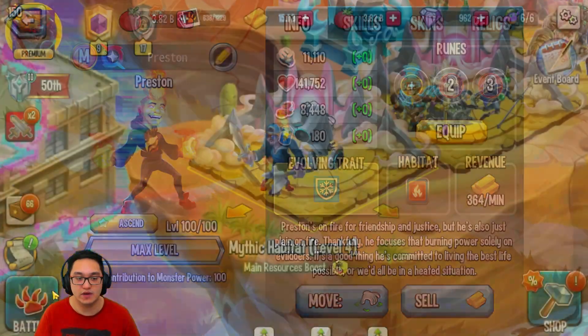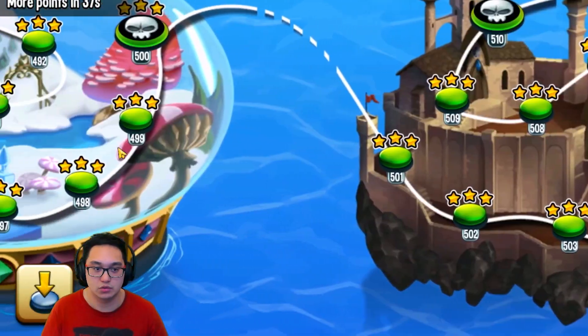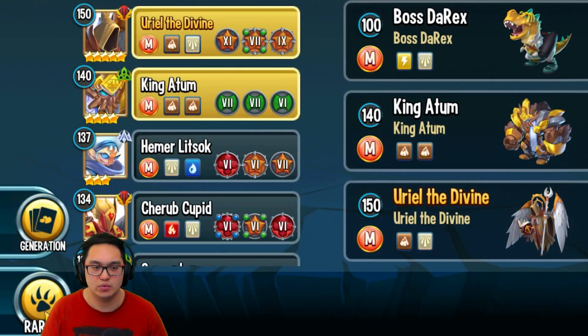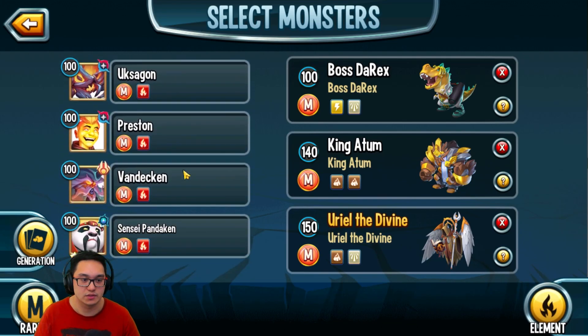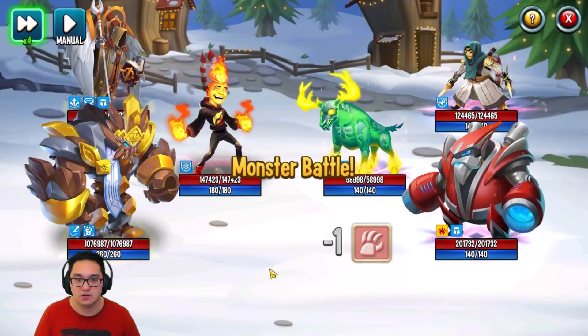So let's see — a fire type mythical. We're gonna see how it will do in battle actually. It's a weakness, a Winter Wonderland — let's go with that. Fire type Preston, where you at? I have to remove this — all right, there you go.